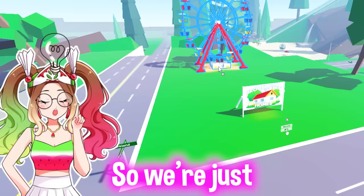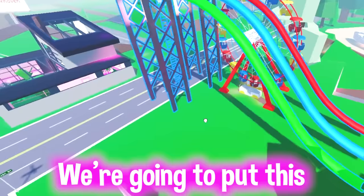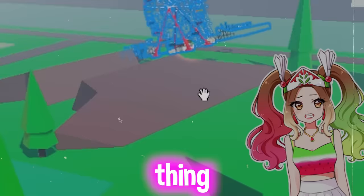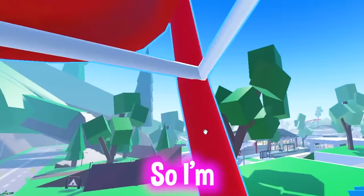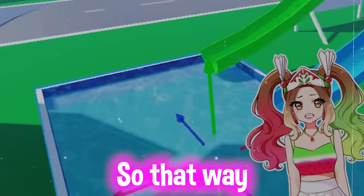I'm gonna start adding a ferris wheel, roller coasters, and theme park things. There's a fun water race — we're gonna put this. Then we're gonna add a pool at the end. That other thing is too bootleg, so I'm just gonna get the pool. I'll scale it so kids don't break their heads on the slide.